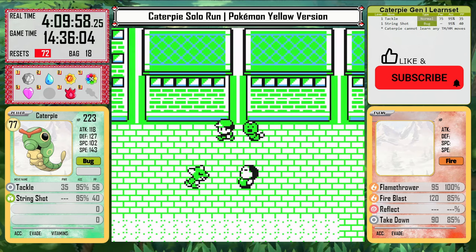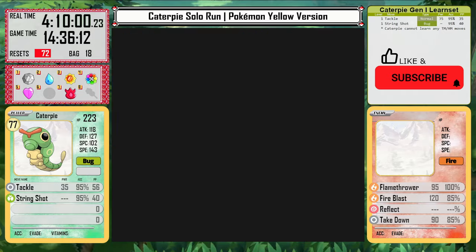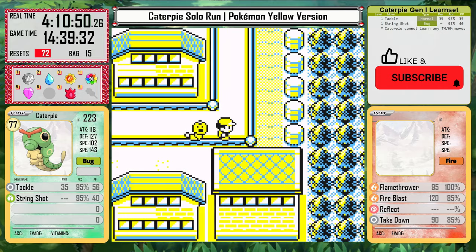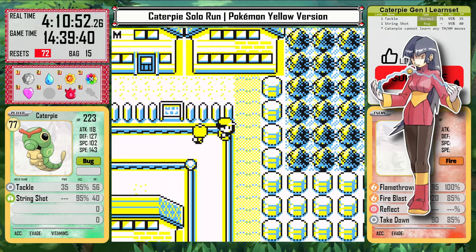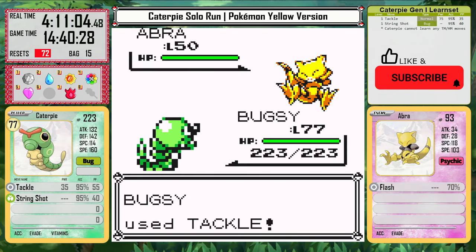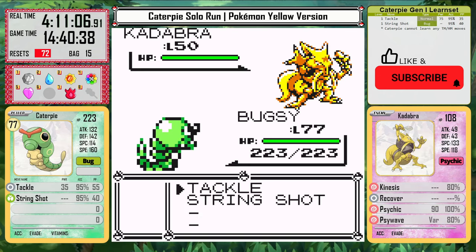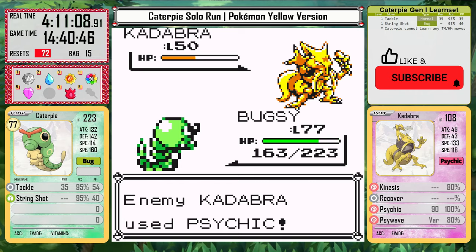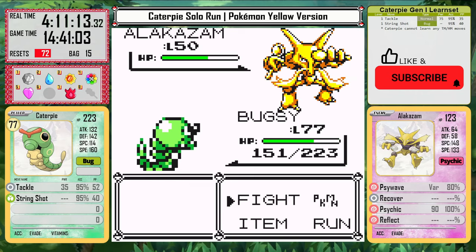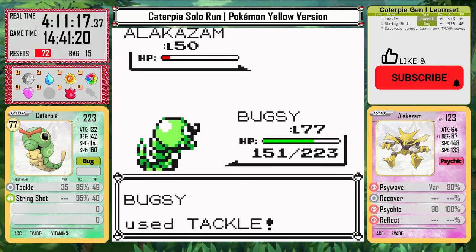I now have 6 badges and Caterpie is up to level 77, but low on items. I need to go sell my TMs and everything I have to stock up for the tough battles coming up. But Sabrina is not one of those hard battles. While I could take a lot of damage from Psychic, she's not guaranteed to use it, and I outspeed Abra to avoid the Flash. Caterpie actually does decent damage to Kadabra and Alakazam. In fact, Alakazam just hits a Psywave and then Recovers, giving Caterpie a free win.